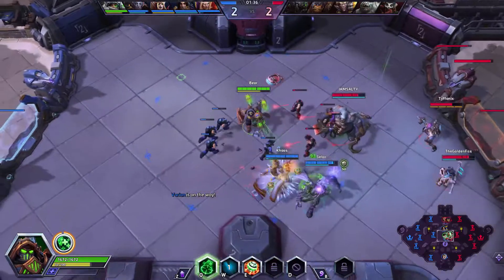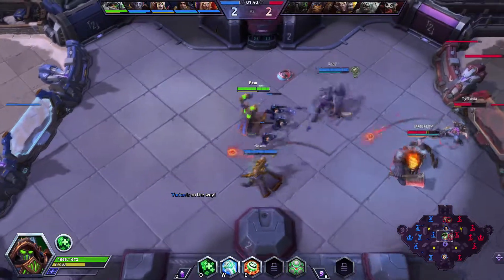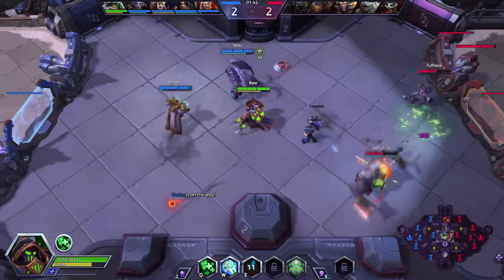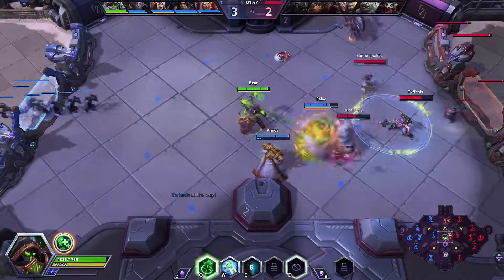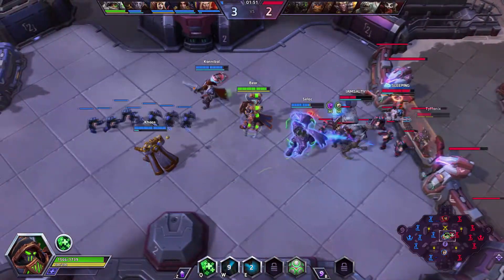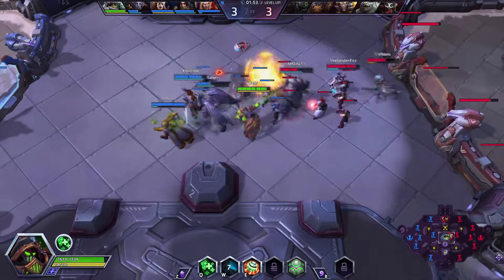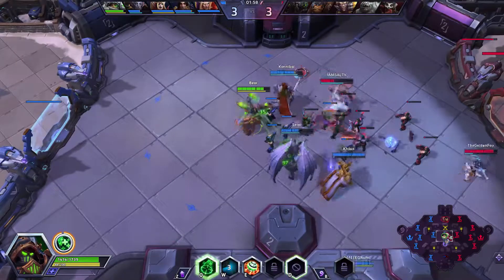Positioning Morales carefully is really important, which isn't necessarily something I'm amazing at, but we're just gonna try our best and have some fun. We're putting our Q on our brother and Safeguard on him as well — that gives him armor and generates some energy for us.